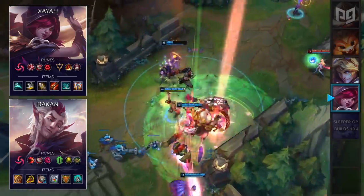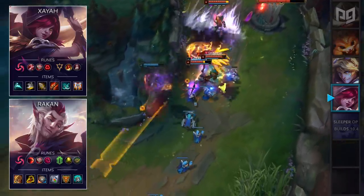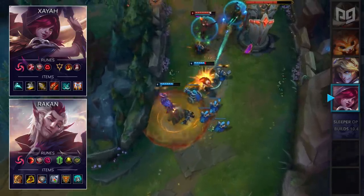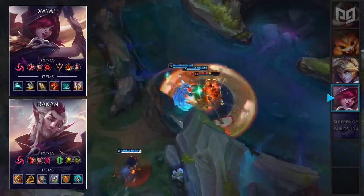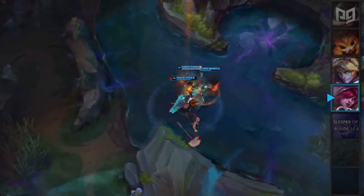For items, you're going to want to go with a standard build for both of these champions. For Xayah, you'll want to go Essence Reaver, Berserker's Greaves, Infinity Edge, Rapid Fire Cannon, Phantom Dancer, and a Guardian Angel. Rakan wants to build a Bulwark of the Mountain, Boots of Mobility, Zeke's Convergence, Redemption, Locket of the Iron Solari, and a Knight's Vow.